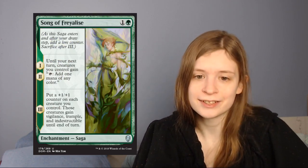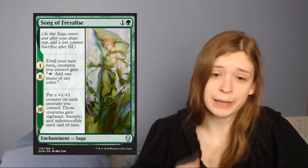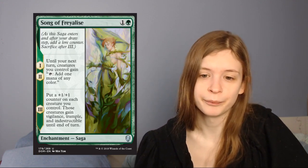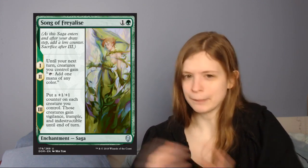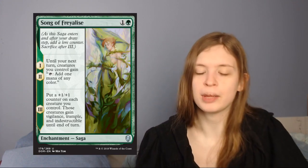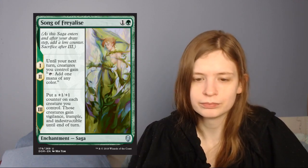Next up is The Song of Freyalise. It's one green for an enchantment saga. The first and second chapters say: until your next end step, creatures you control gain tap: add one mana of any color. The third chapter puts a plus one plus one counter on each creature you control and those creatures get vigilance, trample, and indestructible until end of turn. I think this is solid. You probably want to play this around turn 4 or so, and over the next couple of turns you ramp out a bunch of stuff, then on the third turn you buff your team and do a fair bit of damage with it. Do I think it's great? No. Would I run more than one? Probably not. But I think Song of Freyalise is a fine, neat card.